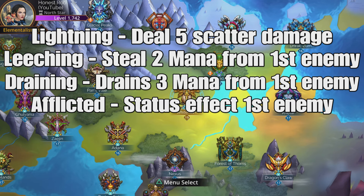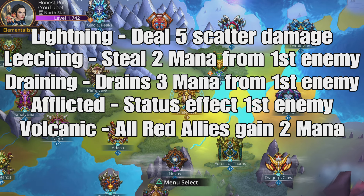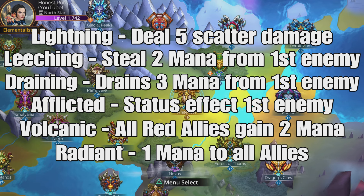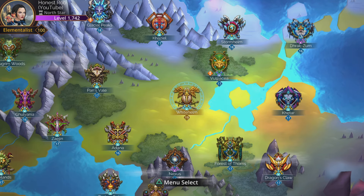Afflicted — a random status effect on the first enemy. Volcanic — all red allies gain two mana. And Radiant — one mana for all allies. So some other ones there. There are absolutely stacks and stacks more, but I can't go over them all because there are absolutely bazillions.